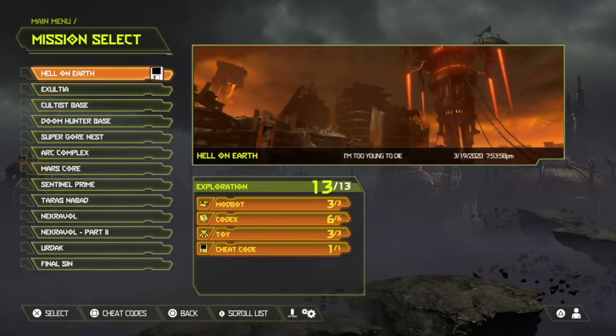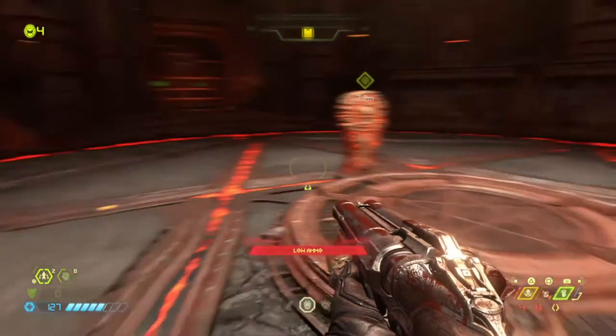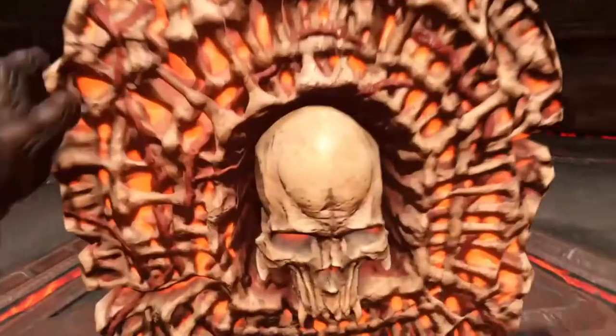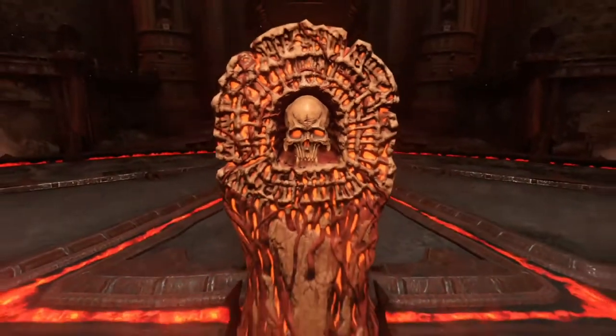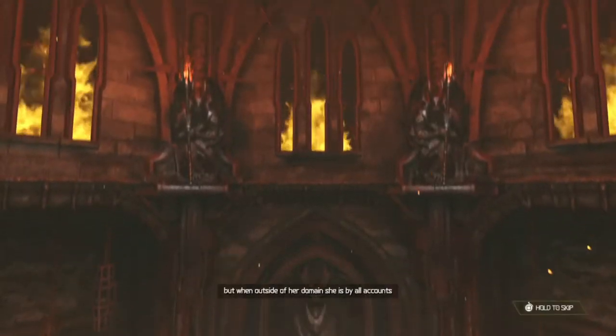So I'm going to do it on Hell on Earth. Okay, there you go — I've made it to the end of Hell on Earth. That's all you have to do: go on one level, complete the level only using famine cheat mode. That's all you have to do.